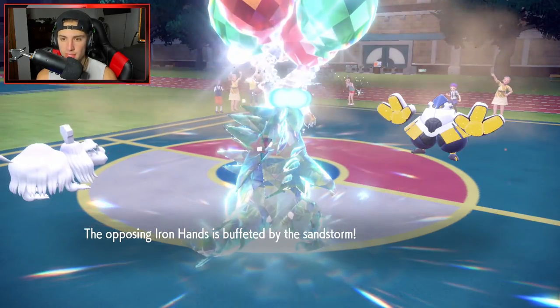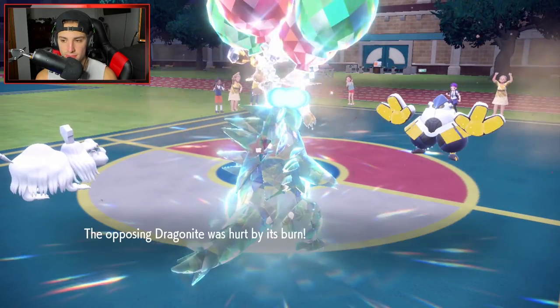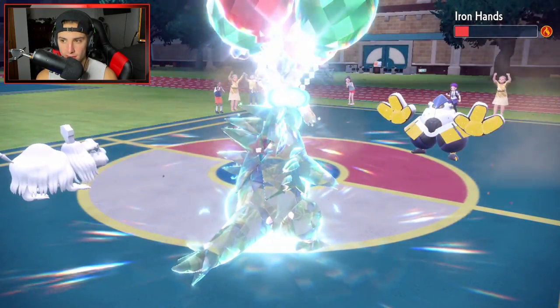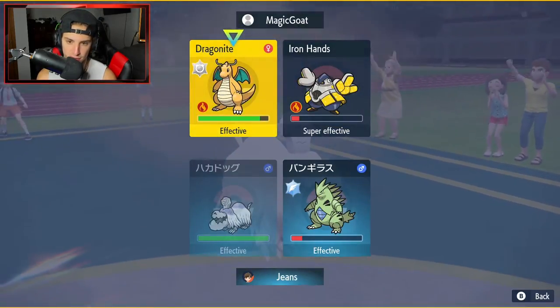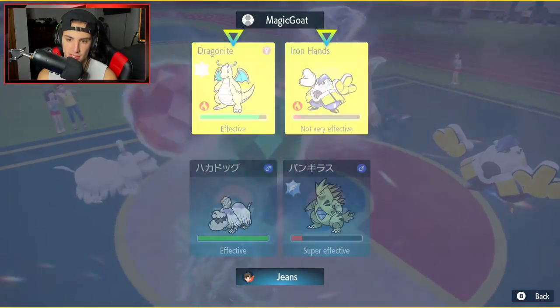E-Speed probably KOs me. Iron Hands is going down next turn to chip and burn damage. I just want to start going after Dragonite — I'm dropping a Rock Slide there as well. I'm all about it. Let's see what our opponent ends up doing — it's gotta be an E-Speed here, it seems like the only play.